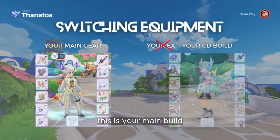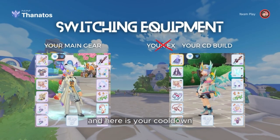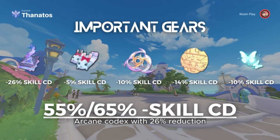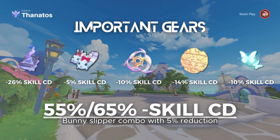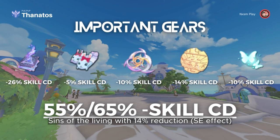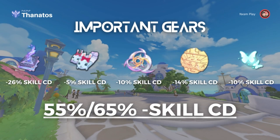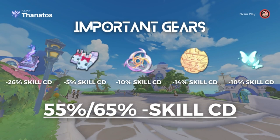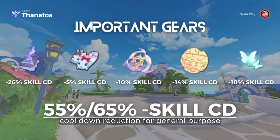Imagine something like this: this is your main build, and here is your cooldown switch build. There are several items you can use: Arcane Codex with 26% reduction, Bunny Super Combo with 5% reduction, Flat Wheel with 10% reduction, Sins of the Living with 14% reduction via shadow equipment effects, and for GVG purposes, Flutter Butterfly with 10% reduction.